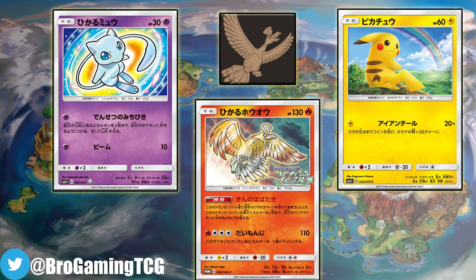There will also be a Shining Legends Elite Trainer Box featuring Ho-Oh. This right here is the artwork for it, or the believed artwork for it. It's going to be a dark brown, which is fairly nice, and the Shining Ho-Oh card looks pretty nice as well.